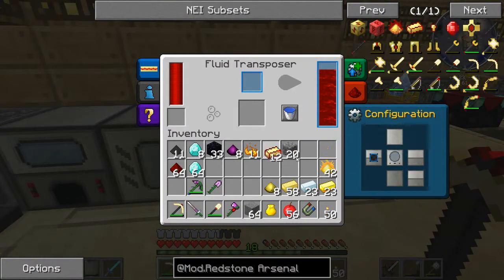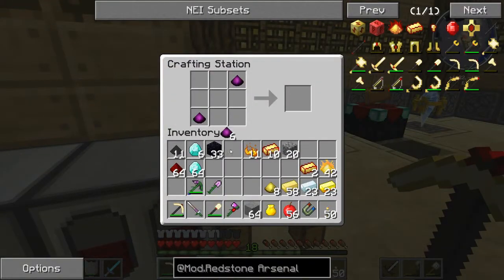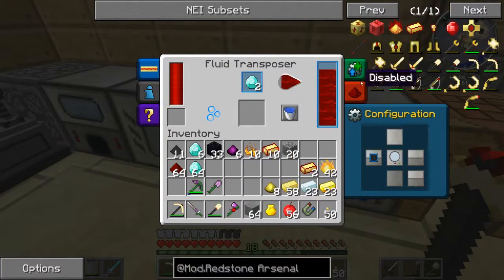Now let me see. So we're going to make the sword next. We need 2 fluxed electrum and 2 diamonds. Pop that guy in there.